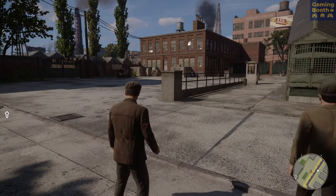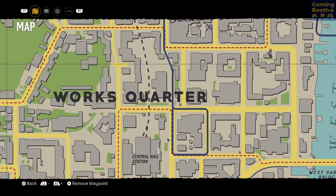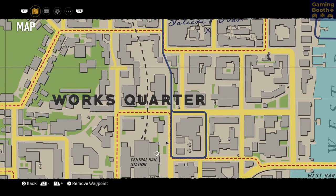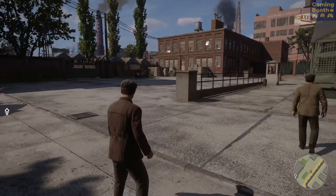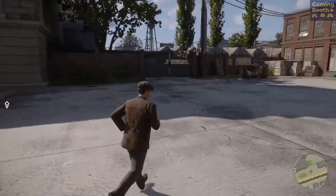Okay guys, so this is the location of the third hidden car in Mafia. You gotta come here, just below the world's quarter. Right in here — Central Rail Station, yeah right here.